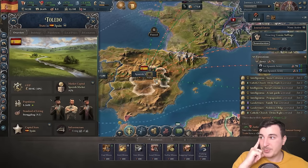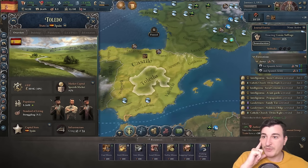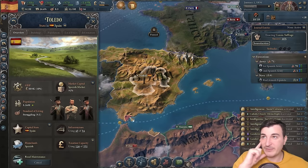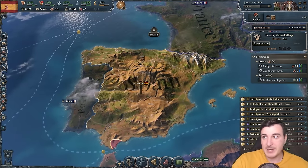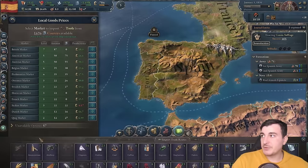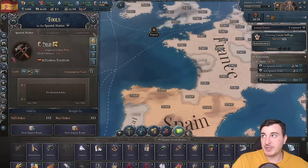Market access here is 92%, so let's set the road maintenance edict to improve it. With 45 out of 54 authority used, we don't have any market access issues in our capital anymore, which is great. We do have a massive shortage of tools, so we're going to be importing some tools until our own tool production increases.